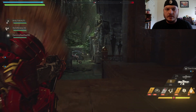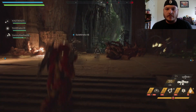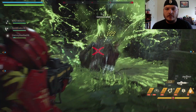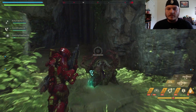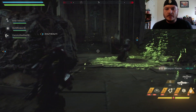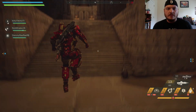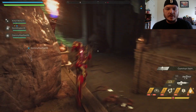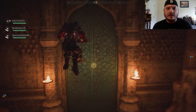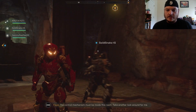Encountered some enemies — a little bit of pest control, nothing I can't handle. Hit a wall — that's not the right way. Found the main door. That thing is the main door. Must be inside this room — take another look around.